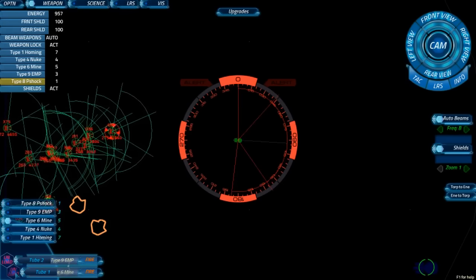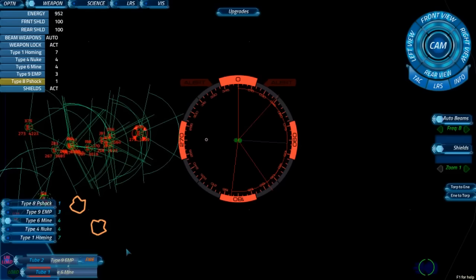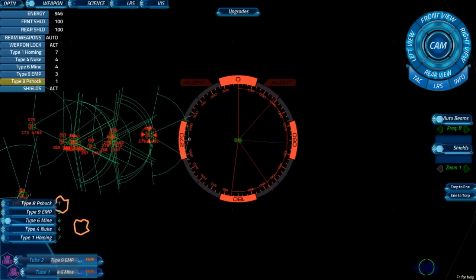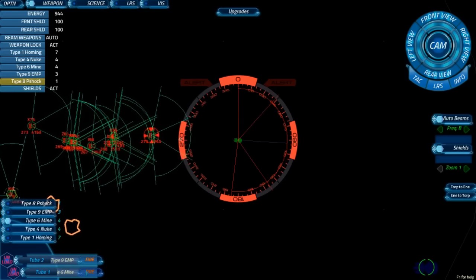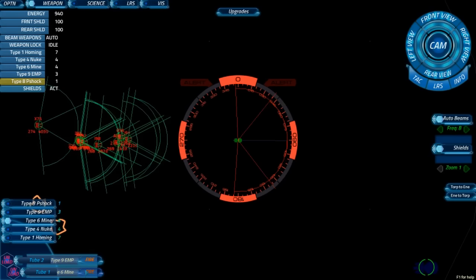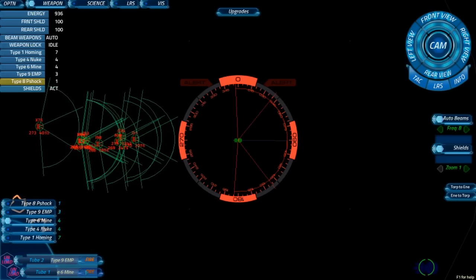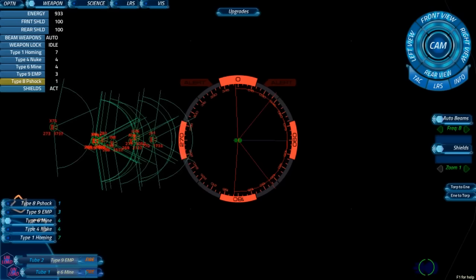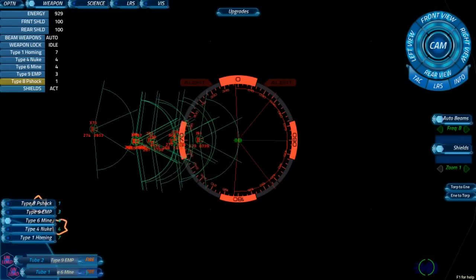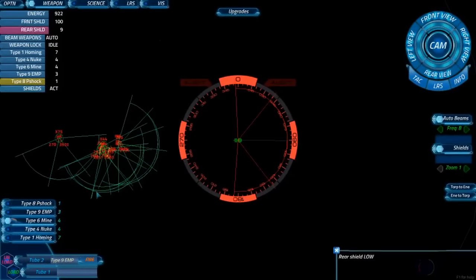Mine is loaded — fire, and then reload another mine right away. There goes the mine, so it gets fired out. Full impulse ahead. Next mine is loaded. Let's see if it hits them. They got launched from the carrier — one was taken out by the mine. Oh, are they just little fighters? Yeah, they're little guys, but you get swarmed really quickly. That mine took out three of them. Rear shield's low though.